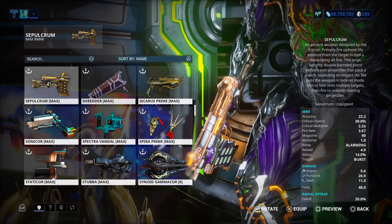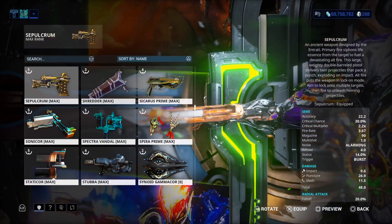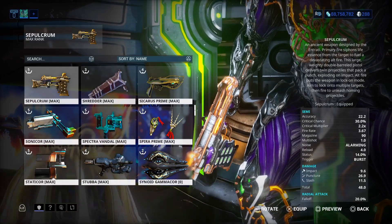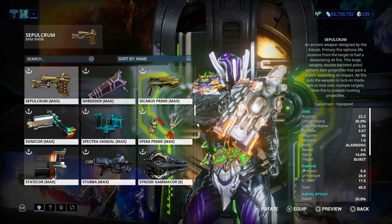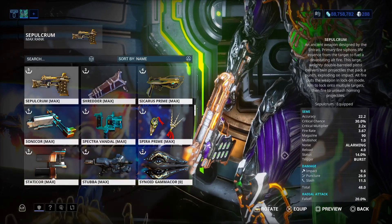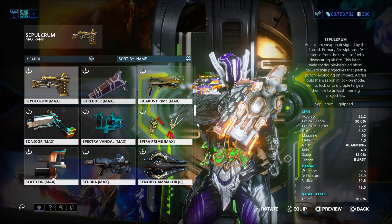That out of the way, let's take a look at this weapon's stats. 30% critical chance, critical multiplier is 2.2, fire rate is 3.67, magazine is 90, reload speed 4.0 — terrible. Status chance is 14%, so this is looking very, very good. Critical chance is amazing, critical multiplier is decent, status is looking pretty nice as well. Base damage: impact is 9.6, puncture is 26.9, slash is 11.5 — not bad.